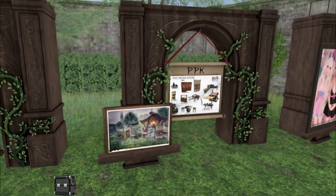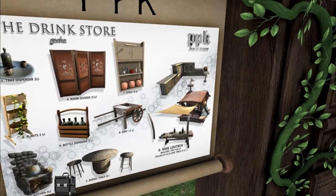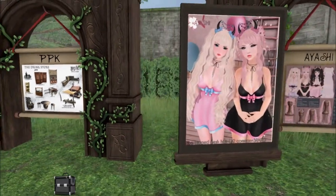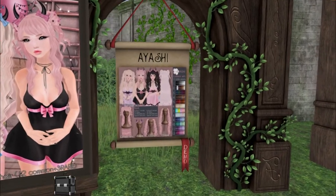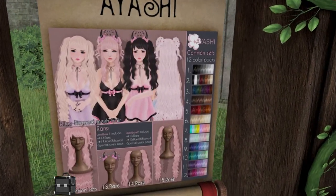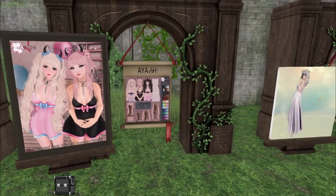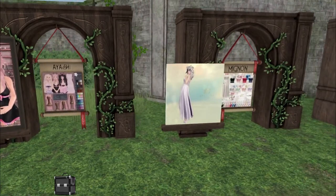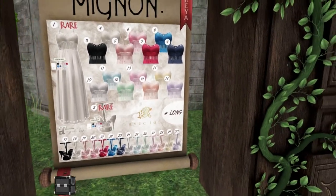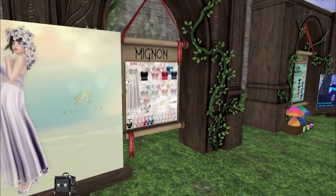This is PPK — adding to that roleplay thing. This event itself is supposed to be roleplay geared, so it kind of is supposed to follow that kind of theme. This is cute — Ayashi. Look at all these different hairs. I love the one that has the little spiky spiky bun. This is Mignon — gorgeous gowns and shoes. Look how pretty she looks there. Avec Toi.